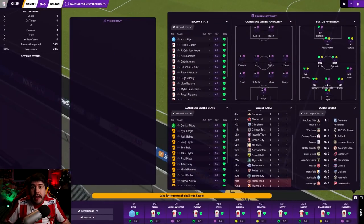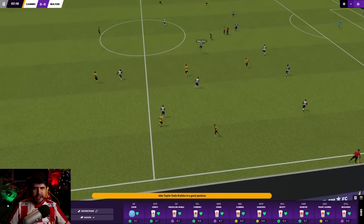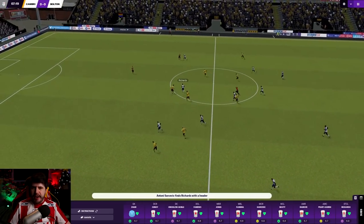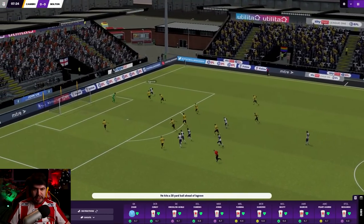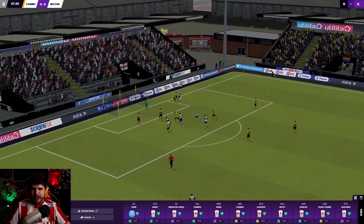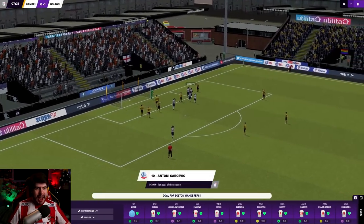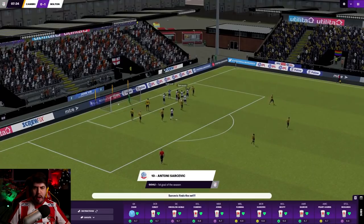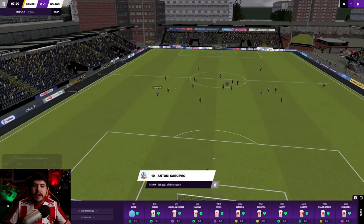We've still got some transfer window left if I was to find another couple of players, but the budget's running a bit low now. My expectation for us this year is to stabilize. There's still a good chance we could battle towards the top of the league if we put the right tactic together. Isgrove's in, he's got to pull this back for someone - can he find the right pass? There's so many options forward as Sarsavich puts it into the near post. Anthony Sarsavich - Cambridge nil, Bolton Wanderers one at the Abbey Stadium. Sarsavich scores his first goal in League One.